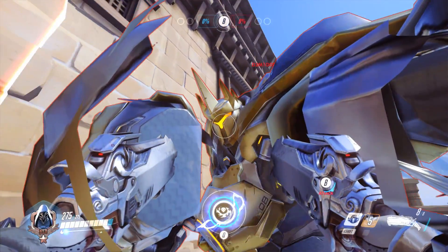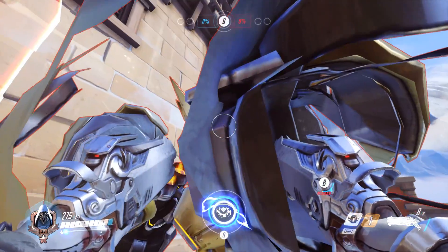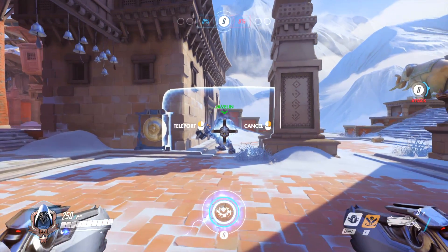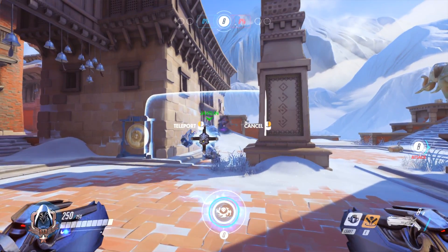What is inside Reinhardt's arms anyway? Well, what do you know! But if it's a friendly shield, it's not going to block you — you still get line of sight behind a friendly shield and you can teleport through.